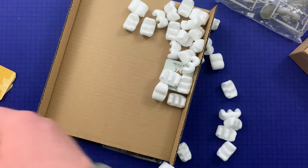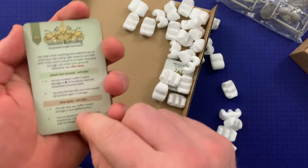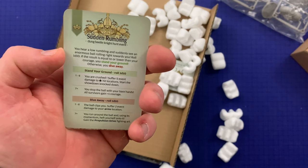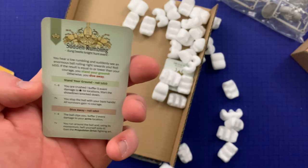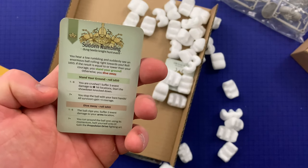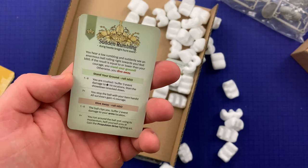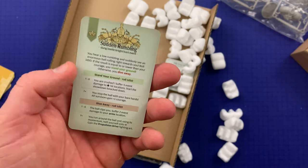Let's look at one of the Dung Beetle Knight's hunt events. 'Sudden Rumbling — you hear a low rumbling and suddenly see an enormous ball rolling right towards you. Roll one d10. If the result is equal to or lower than your courage, you stand your ground; otherwise you dive away.' If you stand your ground: roll d10 again — 1-6 you are crushed, suffer five event damage to monster level hit locations, start the showdown, knocked down; 7+ you stop the ball with your bare hands, all survivors gain +1 courage. If you dive away: 1-6 the ball clips you, suffer two event damage to your arms; 7+ you run around the ball using its momentum, heft yourself onto it, and gain the Propulsion Drive fighting art. Very cool.